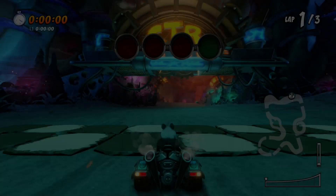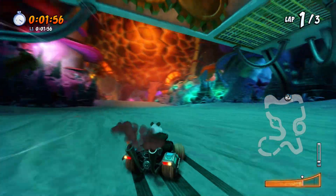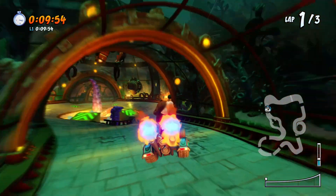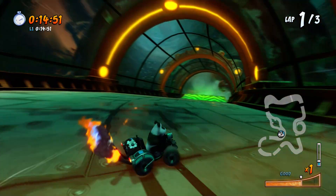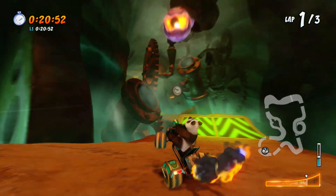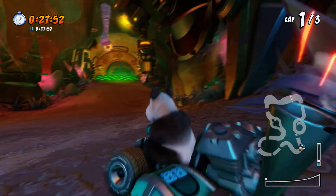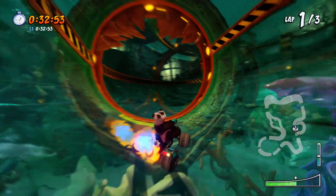Here we are at Deep Sea Driving. I randomized Polar, which I don't think is going to be the best for this. I definitely want a low turning character for it because we can get some massive stuff going on, but I will make the most of this for now. This is not really the way I wanted to handle this — I know we've gone so fast around here. I think with Amy we did well, but I really don't know why I'm not doing so well for this first lap.